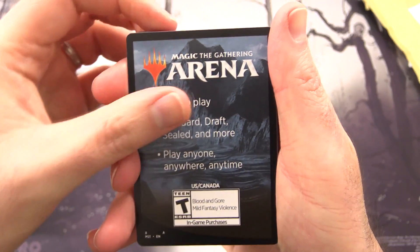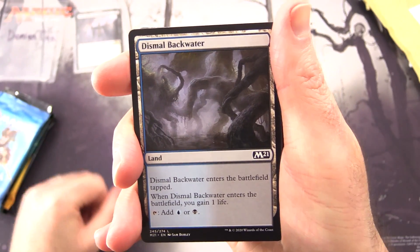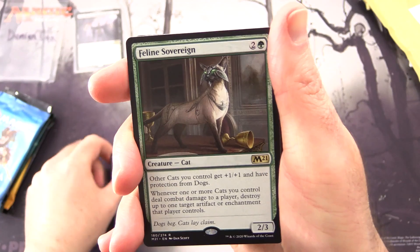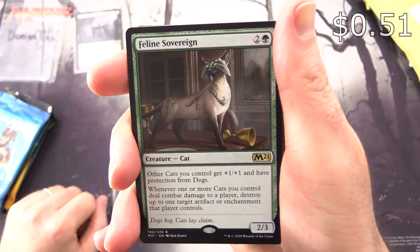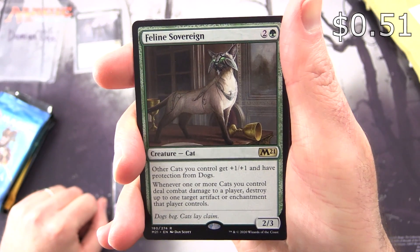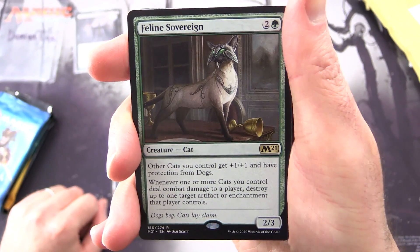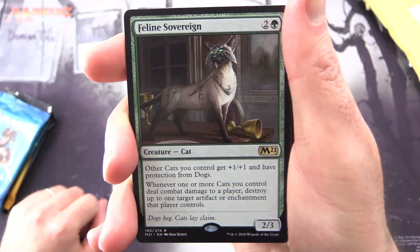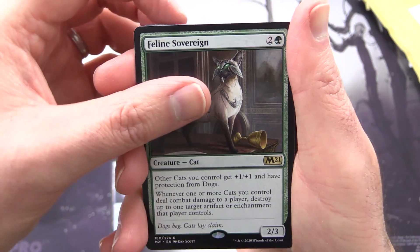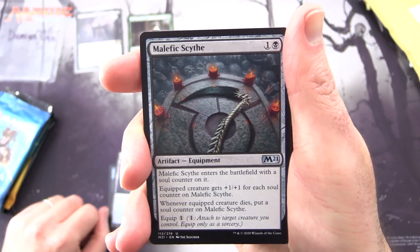Starting off here with an MTG Arena promo. The rare is Feline Sovereign — a creature Cat, 2/3 for 3. Other cats you control get +1/+1 and have protection from dogs. Whenever one or more cats you control deal combat damage to a player, destroy up to one target artifact or enchantment that player controls. And Malefic Scythe for the uncommons.